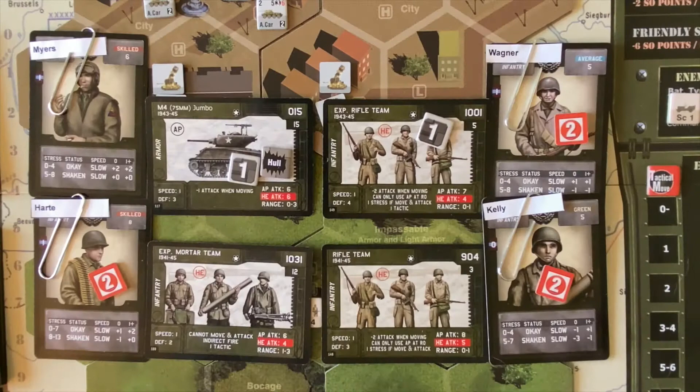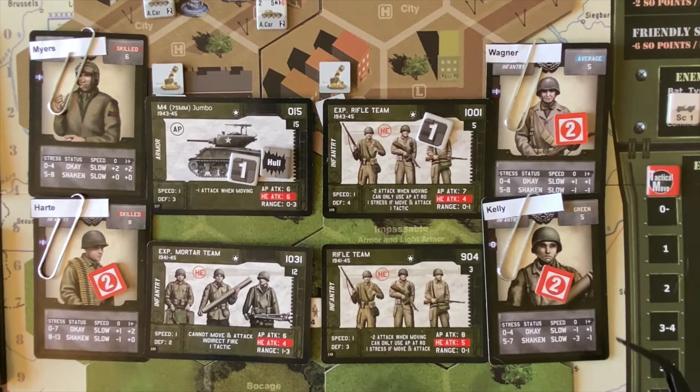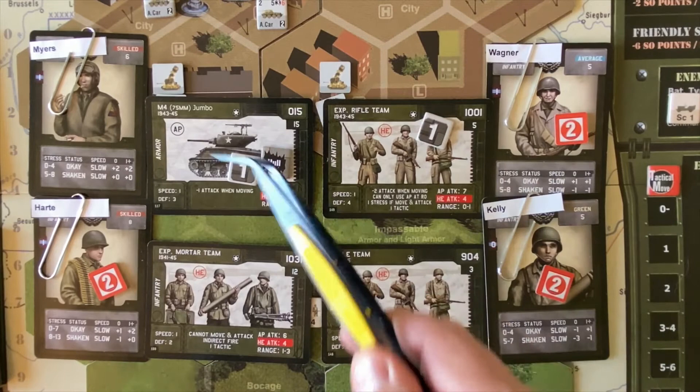Here's a quick review of our combatants in this battle. Sergeant Wagner with his rifle team has one tactics counter we'll probably use very soon. Sergeant Kelly with his rifle team. Sergeant Hart with his mortar team — they are now in range of the German unit, so they'll start firing this turn. And Sergeant Myers with his Jumbo, with the cracked hull. He also has a tactics counter that we'll be using very shortly to press our advantage and rush forward.